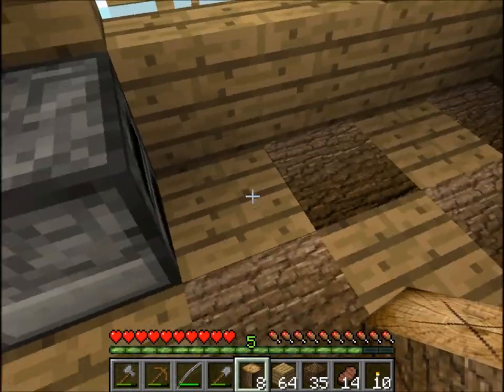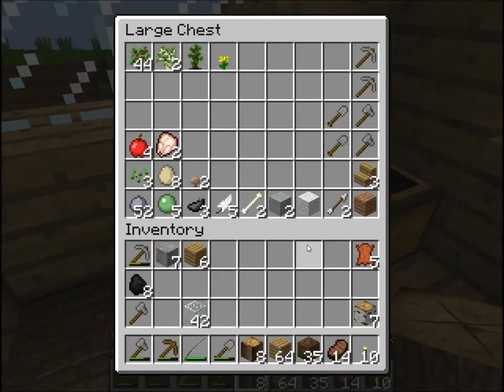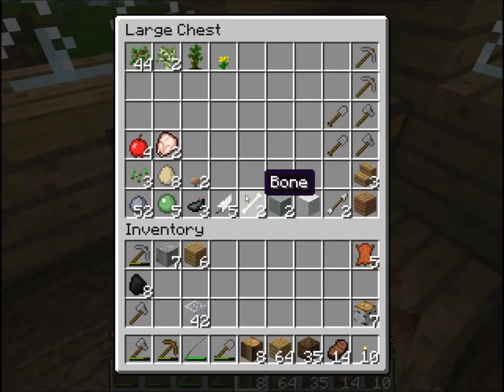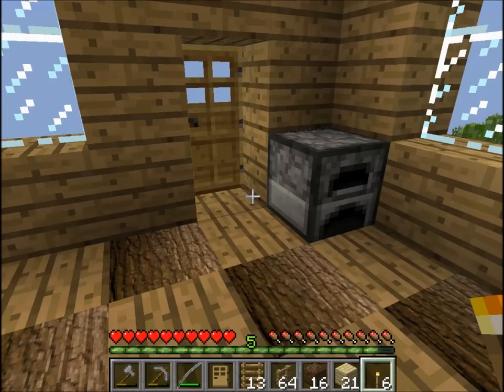Got some tools, got a furnace in here, got a chest. I've been gathering a few resources but not too much. At some point I'm gonna want to go caving a little bit. Let's see - what should I build this out of? Well, when I decide what I want to build this little area out of, I'll be back.